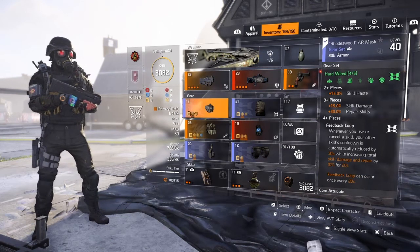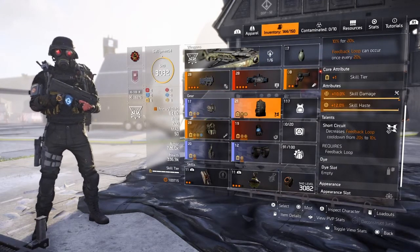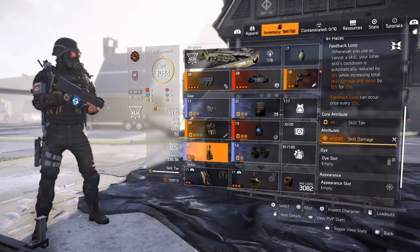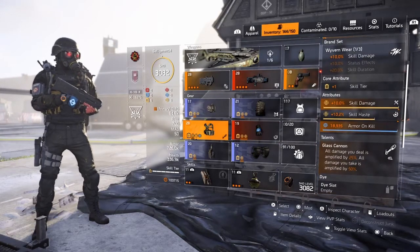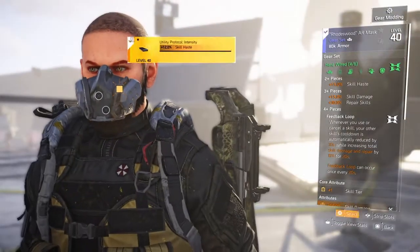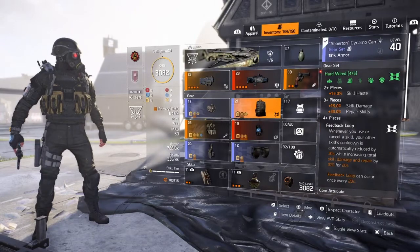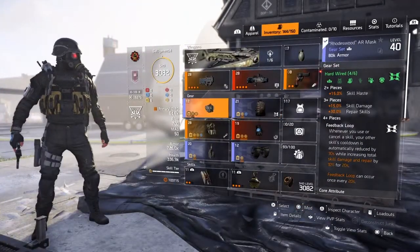The easiest way to put together a jammer build is four pieces of Hardware. You want the backpack because of the Short Circuit talent there — it decreases the feedback loop from 20 seconds to 10, which is what helps you get your jammer back real quick. You put skill damage on all the pieces. Use the BTSU gloves, and then I would recommend a Wyvern chest piece — a Glass Cannon will absolutely ensure that you destroy those drones. For your mods, you don't really need haste. You can even do repair skills, armor on kill, and protection from elites. There's a lot of ways you can mod it however you want.